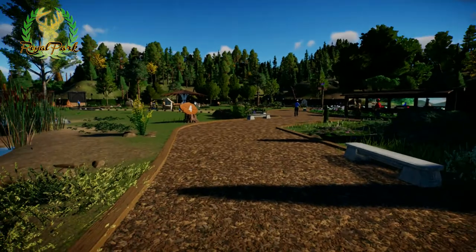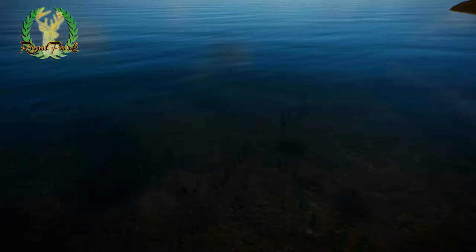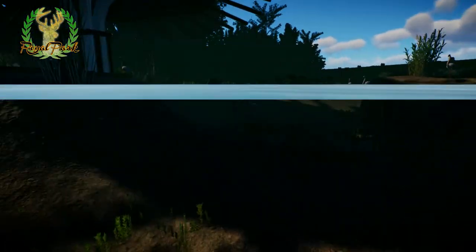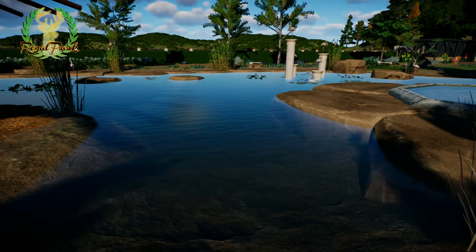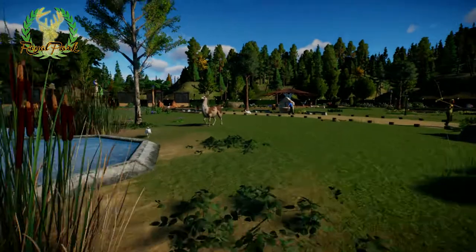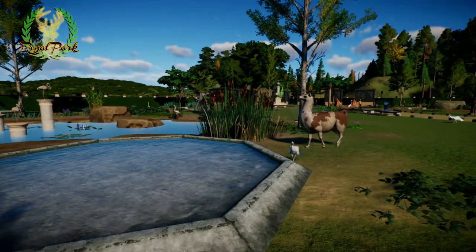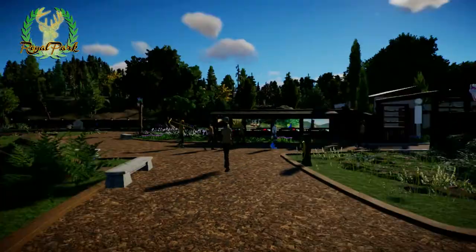We're coming to the end of the park. You can look out at the water here — minimal foliage, with slightly adjusted visibility settings. Over here is a feeding place for the flamingos, one of the llamas passing by — and that's the Royal Park.